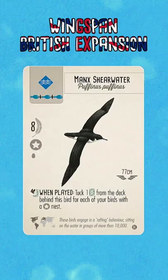When played, tuck one card from the deck behind this bird for each of your birds with a star nest. This has potential to be a huge point bomb late in the game, and obviously the more star nest birds you have down, the more tuck cards you're going to get.